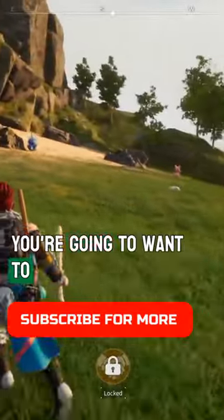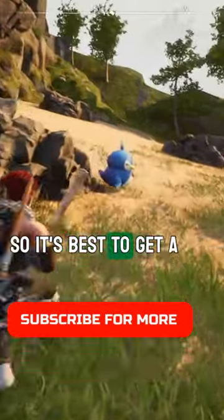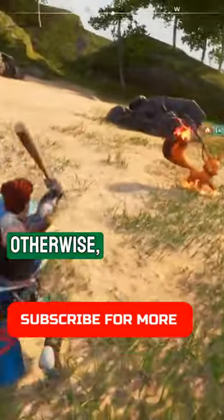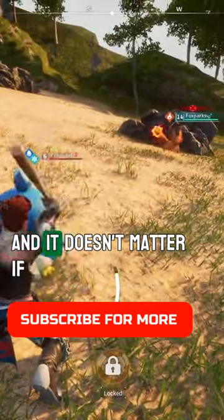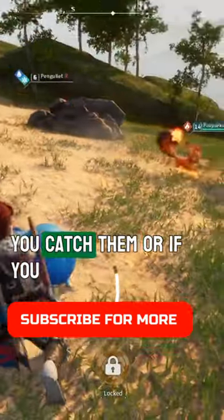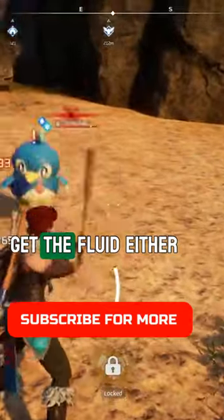Now you're going to want to be careful because they can and will run away from you, so it's best to get a bow and arrow and shoot them. Otherwise you can sneak up on them and go ahead and whack them. It doesn't matter if you catch them or if you defeat them — you're still going to get the fluid either way.